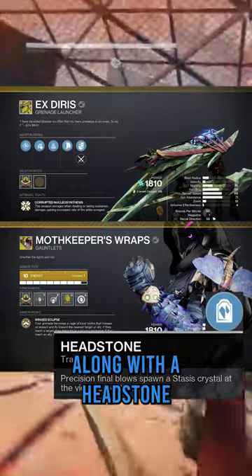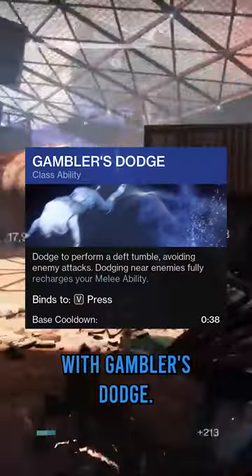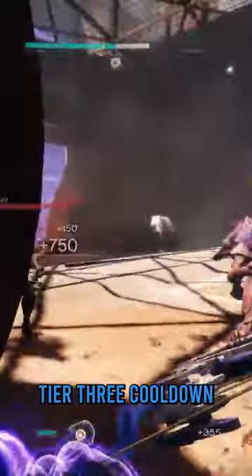Equip X-Series and Moth Keeper's Wraps, along with a Headstone Primary. Use Revenant with Gambler's Dodge. Doesn't matter what grenade you pick — it'll all be the same Tier 3 cooldown.